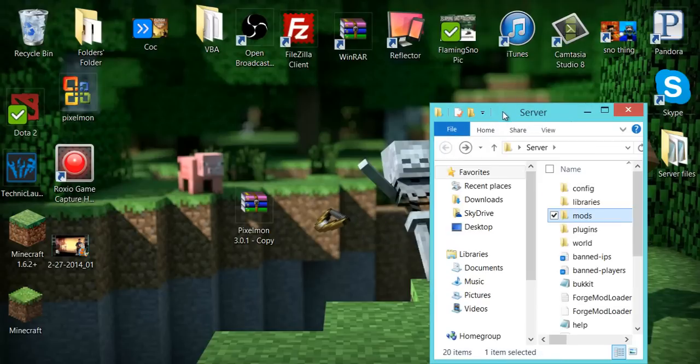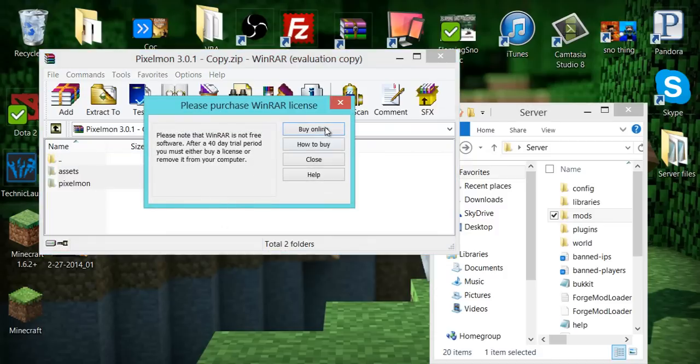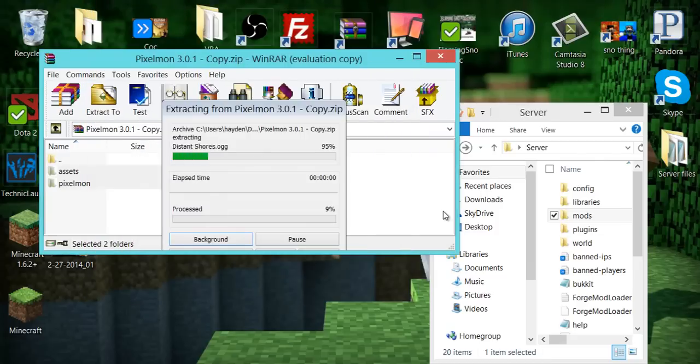Now go back and open up the Pixelmon zip file. Highlight the two asset folders inside. Extract them to a specified folder — find your server folder and just put them directly into that folder, not into any of the mods folder. Just put them right into the main server folder.